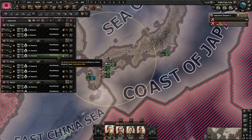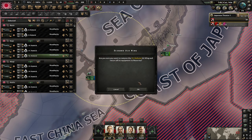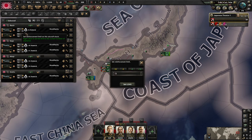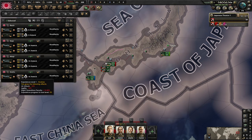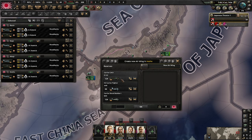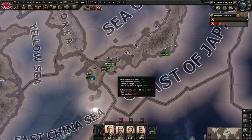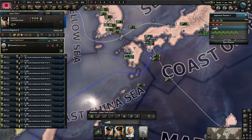Now we get rid of all our torpedo bombers — don't need them, torpedo bombers are bad. You can change the build depending on what you need. I'm going to lean toward more CAS. We'll do 20 fighters and 40 CAS on one airfield, 20 on another, and 40, then 10 CAS here. We'll make the main fleet and subs deploy to their respective zones.